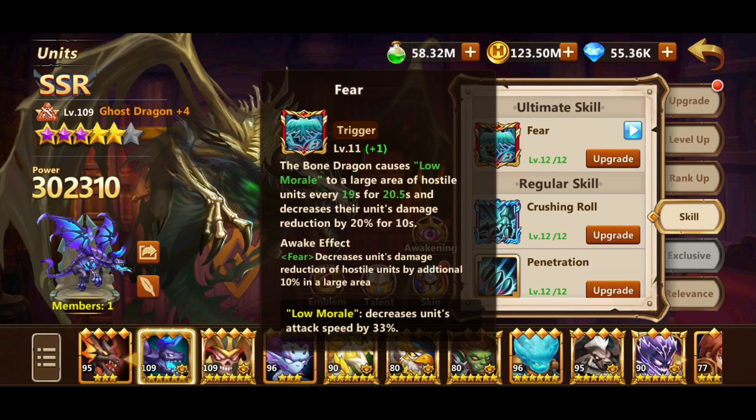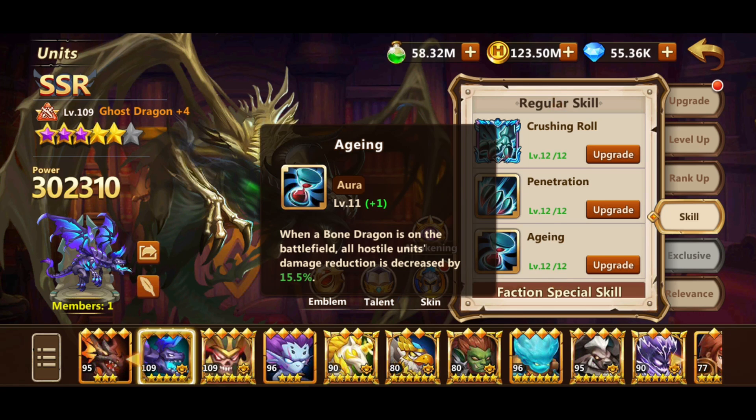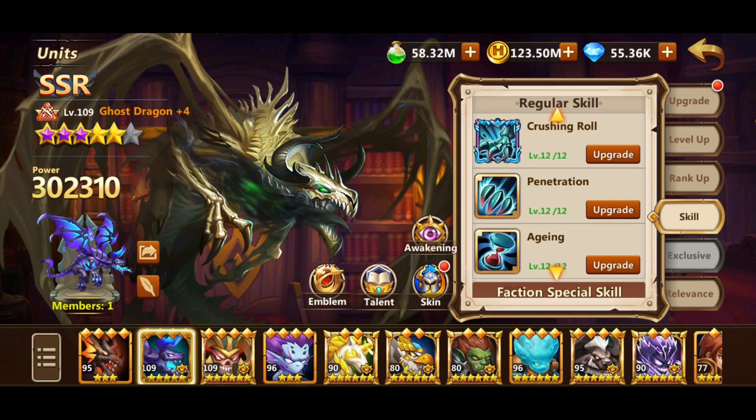Bone Dragon — before the release of Revy, he was the boon of every PvE formation. His skill Fear decreases units' damage reduction by 20% and is an AoE skill. Crushing Roll, after awakening, decreases defense by 30%. On top of that, Aging is an aura effect skill that reduces all hostile units' damage reduction. As you can see, my Bone Dragon is still not 6 stars, so there is room for improvement.